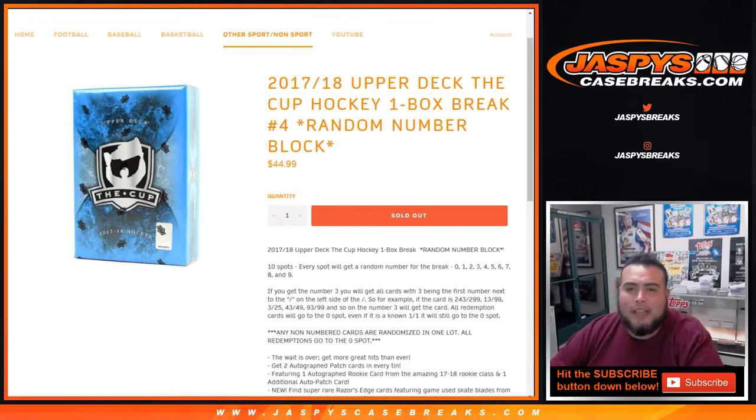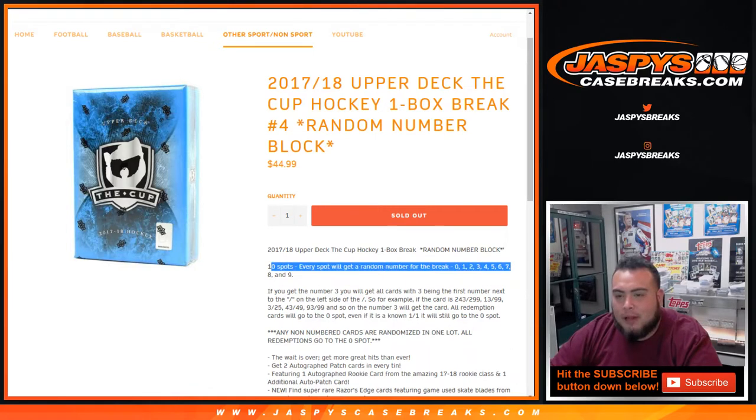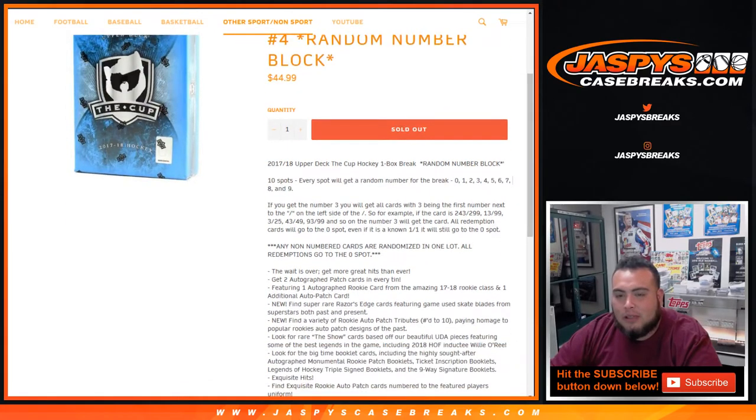What's up everybody, Jason for jaspyscasebreaks.com doing a quick break — 2017-18 Upper Deck The Cup hockey. It's a one-box break, random number block number four. Ten spots, zero through nine, will be randomized out to the list of customers in the break.